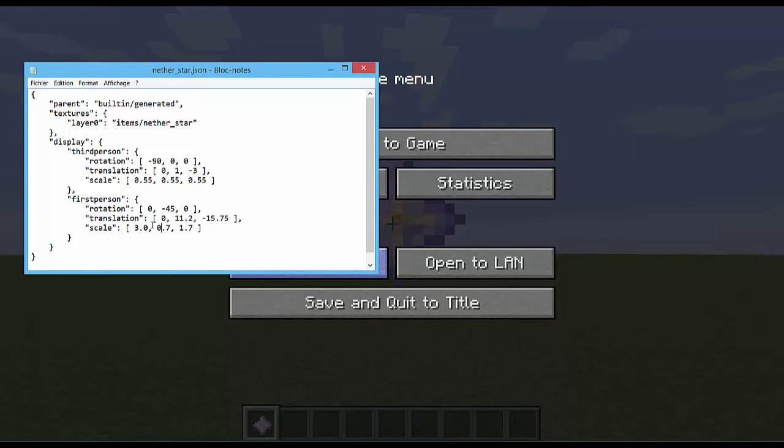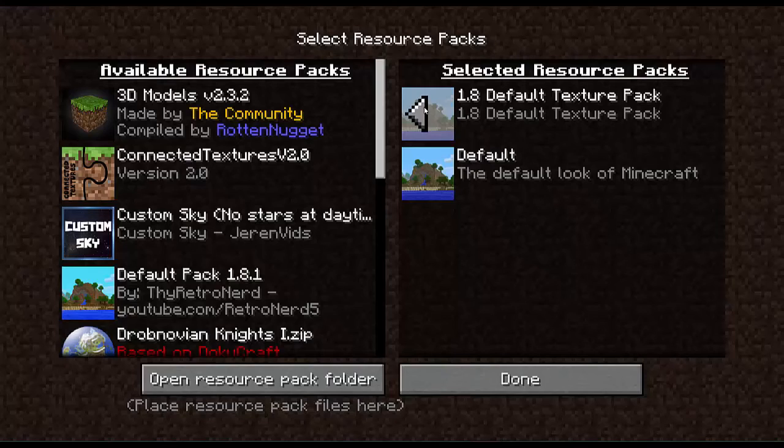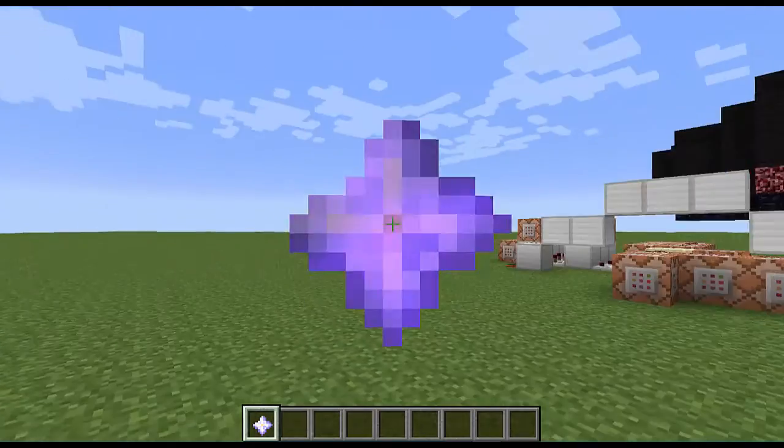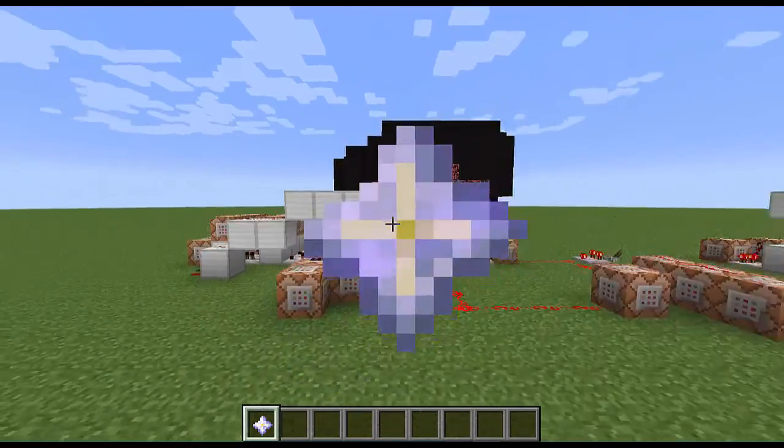Let's save that and reload the resource pack. And now the nether star is quite a bit bigger, but it's still perfectly centered with the middle of your screen. That's how you can do this for your resource packs.